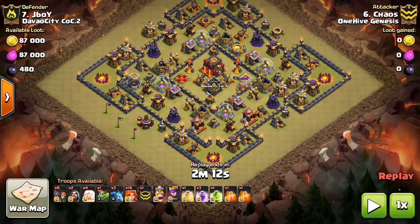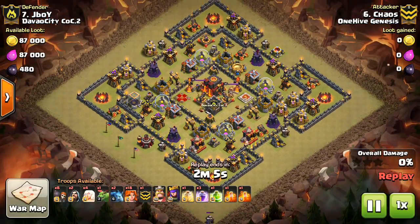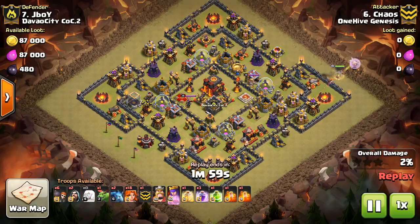I'm going to show you the replay first of the first attacker, which is Chaos. We'll see how he tried to take out the base, then the changes I'm going to make to the plan because it's going to be pretty similar. So it probably seems like I do this ring base a lot - it's like my arch nemesis. I'm sure you guys see this a ton at Town Hall 10, so hopefully you can get something out of these videos even if I'm doing a lot of anti-two-star bases.